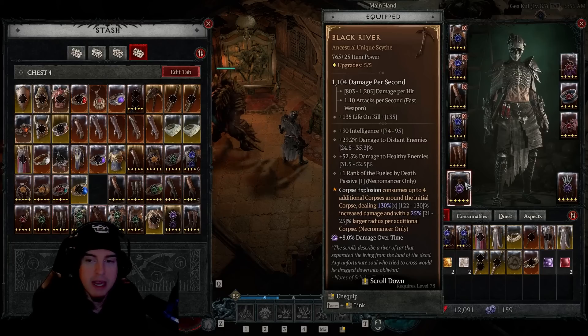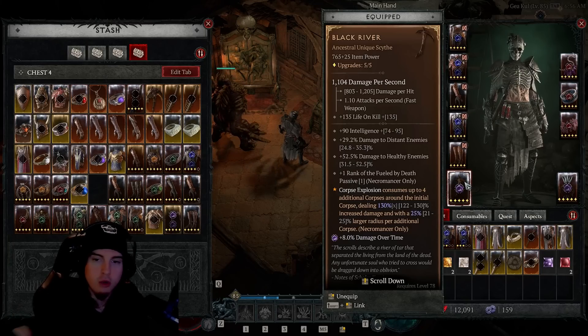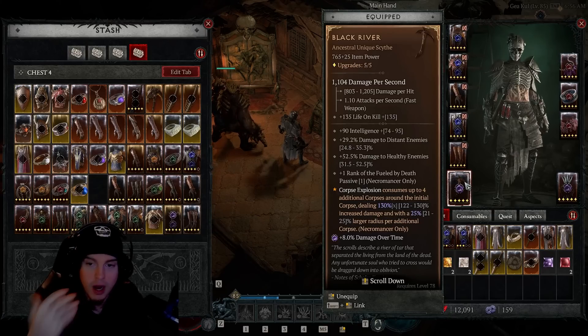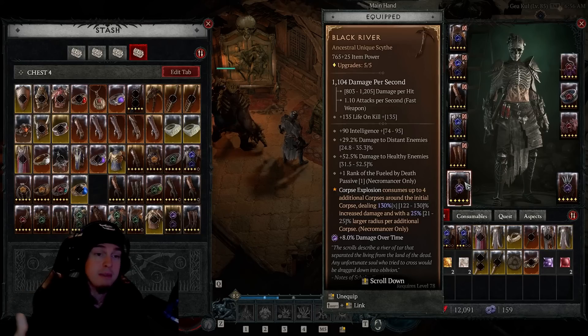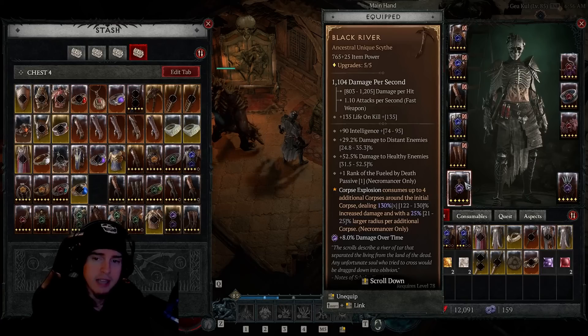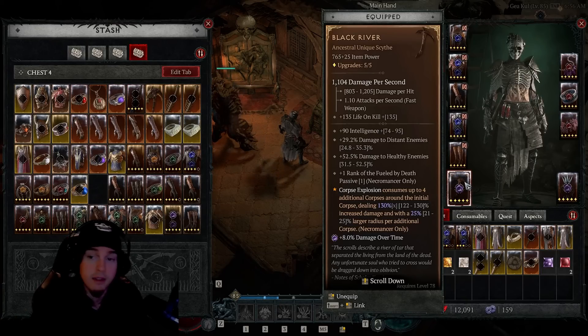Obviously we've got the Black River as our main hand — drop an Amethyst into that for damage over time. A good roll is always going to be high intelligence or high damage to healthy enemies. I think this might be the only item for Necromancer that actually increases overall damage to healthy enemies, and it's noticeable in certain moments.